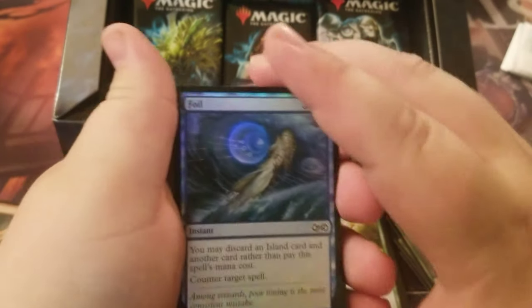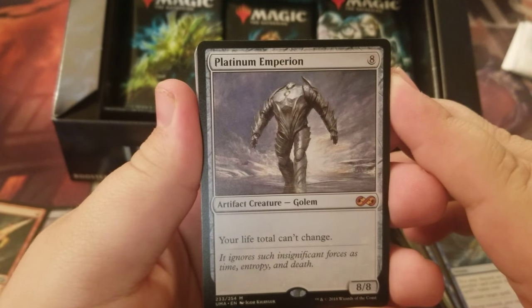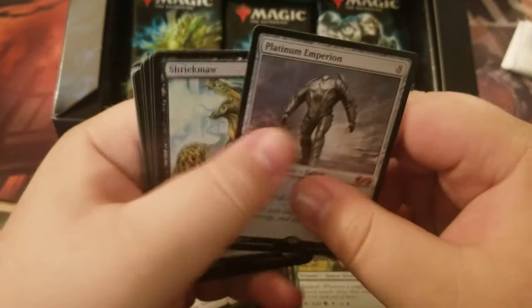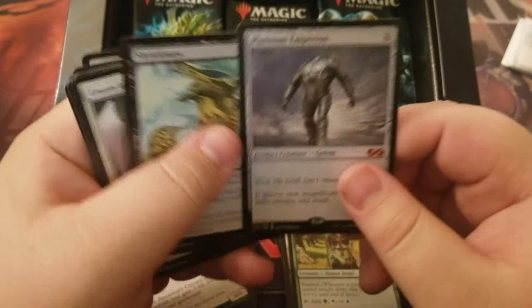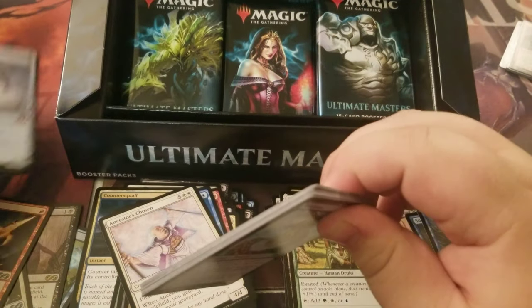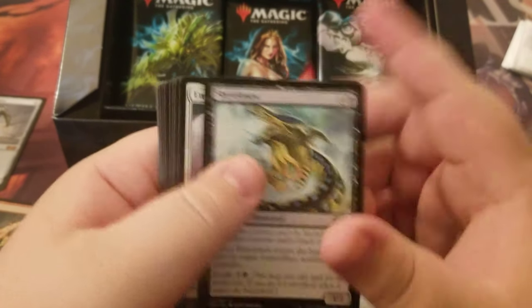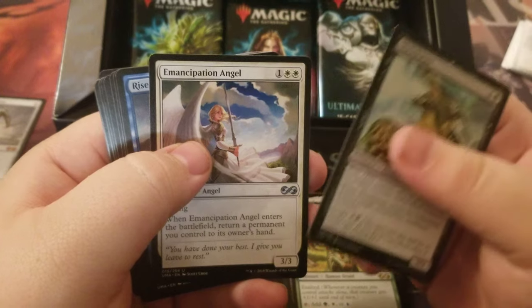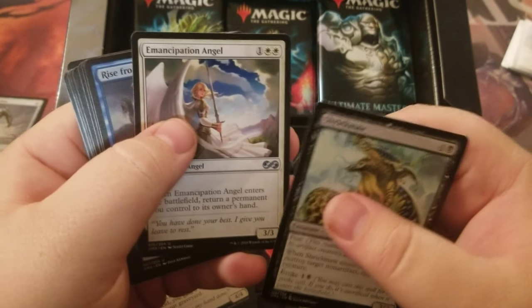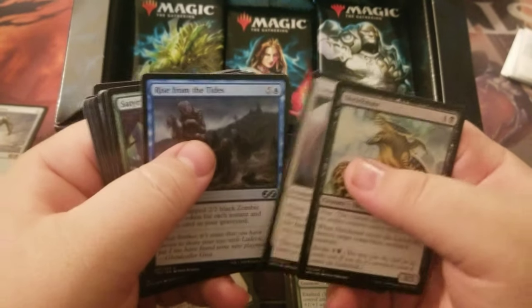Spitter token. Foil. First mythic of the box — Platinum Emperion! Then our uncommons: Shriekma, Emancipation Angel, and Rise from the Graves. I said it yesterday at the store and everybody about died.